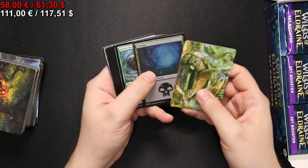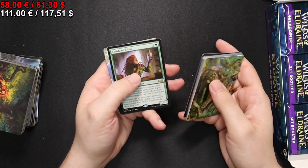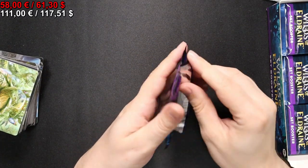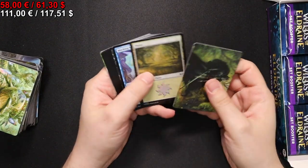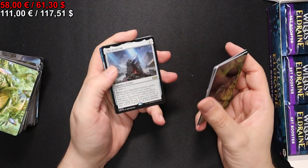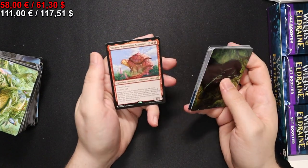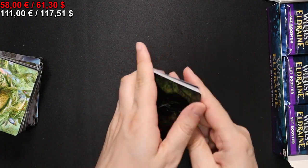Onto the next pack, which starts with a foil Swamp. We have an Elvish Archivist, Griffin Aerie, and that's it. So far that's the most boring booster we've had. We have the Iron Jaw, another Ground Seal, Forced Fruition - that one is cool - and we have Yidaro Wandering Monster in our list slot.